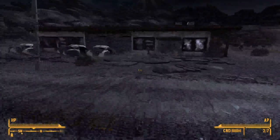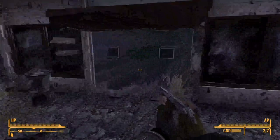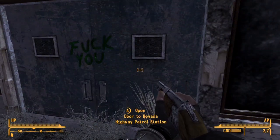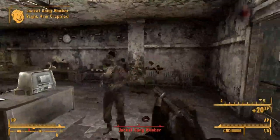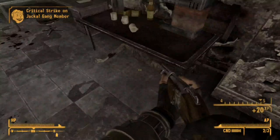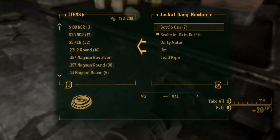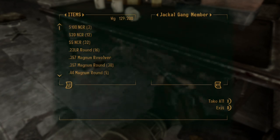I never even checked — there's a building in here, I didn't even go inside. Nevada Highway Patrol Station. I'll take it, I'll sell it all.